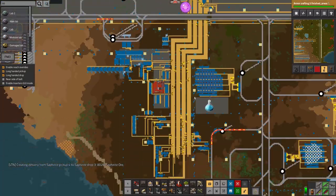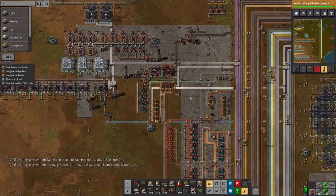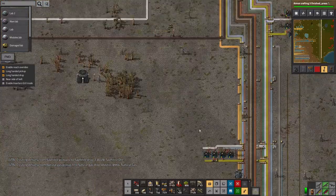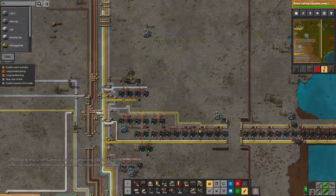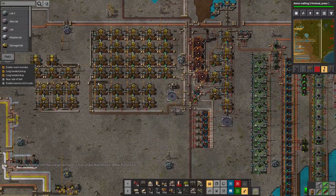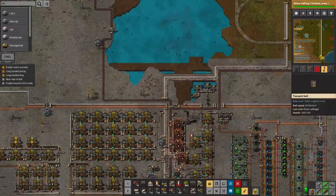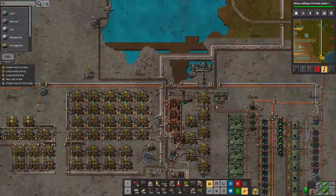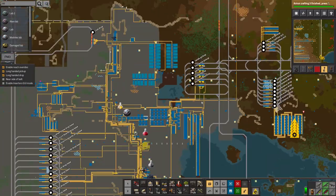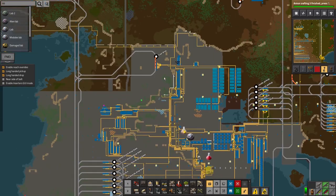Everything here can be pulled up as well pretty much — there are a few things like inserters and belts not yet being made on the other bus, but most of this is now being made elsewhere so I can probably rip a lot of it out. This washing facility producing various types of mud, dirt, sand, and wood is kind of separate even though it's right next to it, because I didn't have enough space earlier.